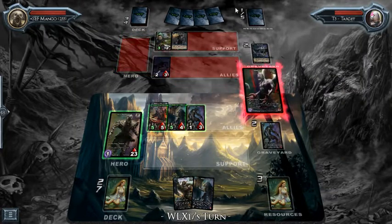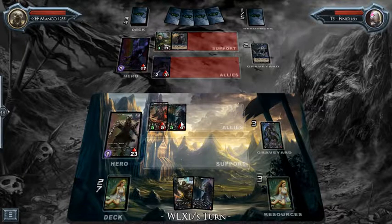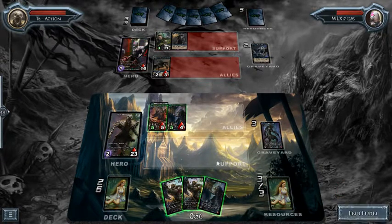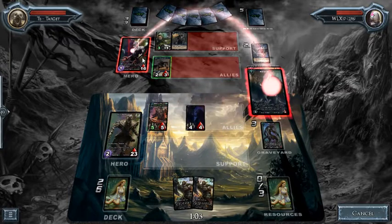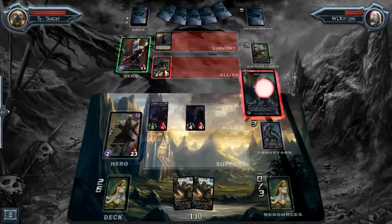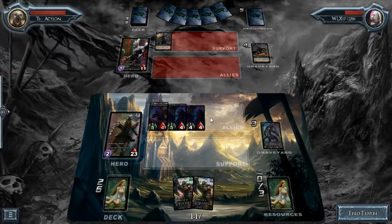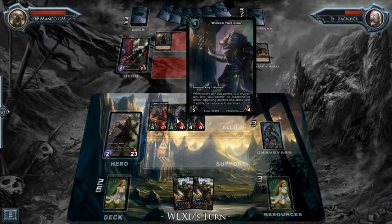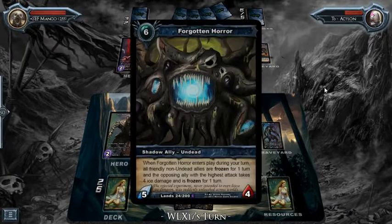If you have more than one Woven Tactician in play the effect stacks, so Hunter's Gambit would be five instead of four. I'm going to skip and play out another one of these guys. I'll come in and deal five damage. I don't want him to be able to kill this Tactician off, because if he has another Gambit he could play it to reduce this guy down to two and finish it off. So now he has to spend five resources to even play a Gambit — bumped up to four because of this guy and five because of this one. But he has a Forgotten Horror.